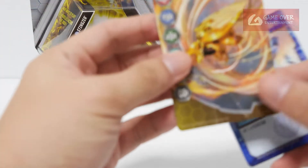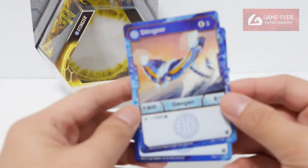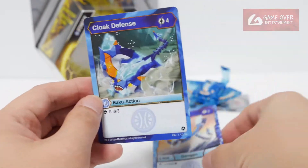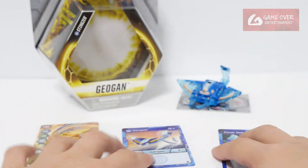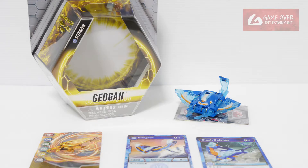What did we get with this pack? We have a gate card, Aurelis Caribbean. We have Aqua's Stingzer. And we have the ability card. So this has been the unboxing of Aqua's Stingzer. Thank you for watching. If you like this video, please click the like button and subscribe. See you in the next video. Thanks. Bye.